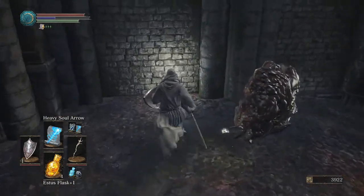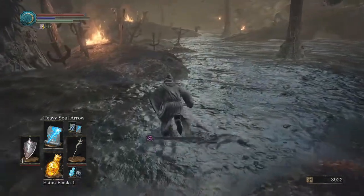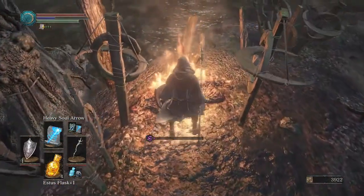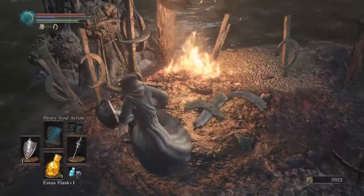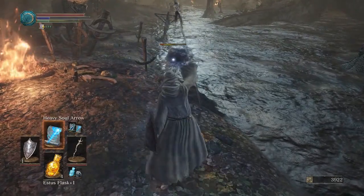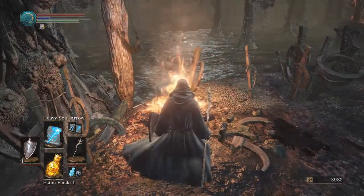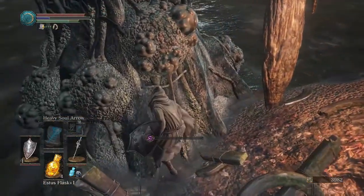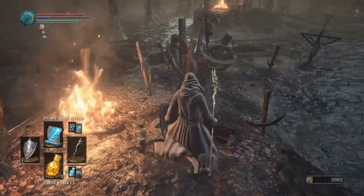Any enemies above us? Looks clean. Ragged Mask. Alright, we can run from here to here without getting poisoned. It says to extinguish the flames — how do I do that? That's not doing it. Also not doing it. I don't know how to extinguish them, so the Wolf's Blood will have to wait, I guess.